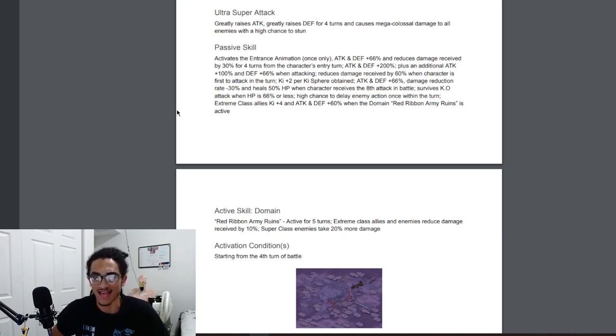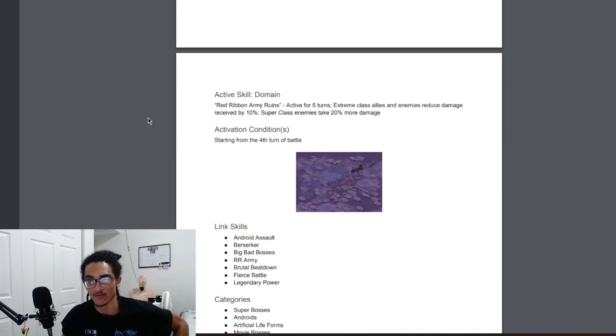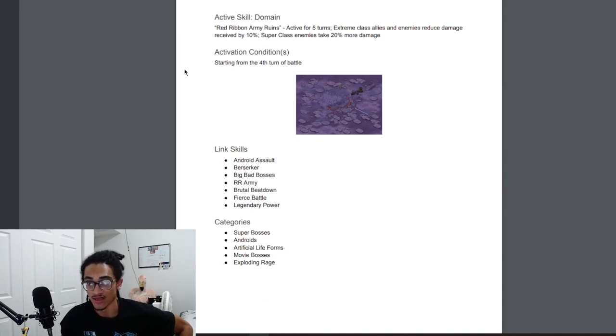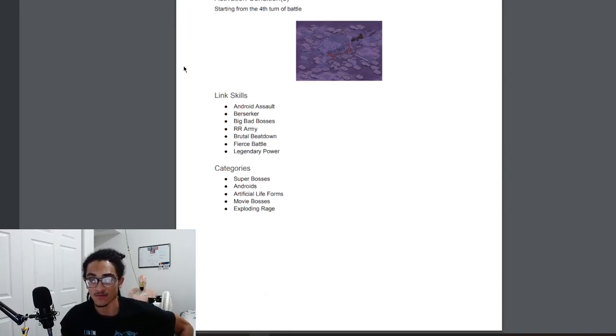He gives Extreme class allies 4 keys and 60% attack and defense when the Domain Red Ribbon Army Runes is active. His active skill, Domain Red Ribbon Army Runes, activates for five turns — it gives Extreme class allies and enemies 10% damage reduction, and Super class enemies take 20% more damage. He can activate it from the fourth turn of battle. His links are Android Assault, Berserker, BBB, Forever Been Army, Brutal Beatdown, Fierce Battle, Legendary Power, and his categories are Super Bosses, Androids, Artificial Life Forms, Movie Bosses, and Exploding Rage.